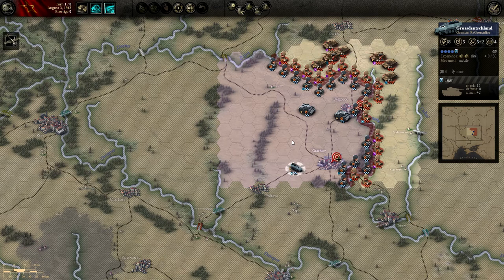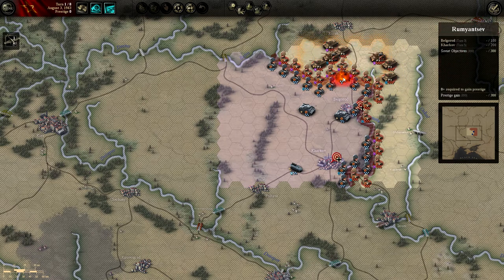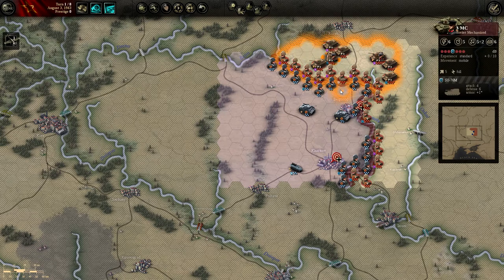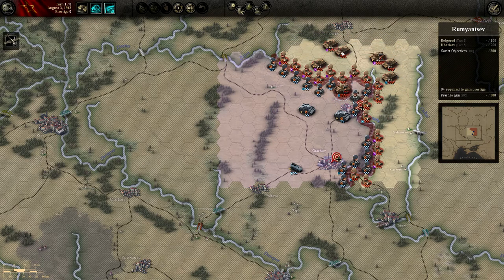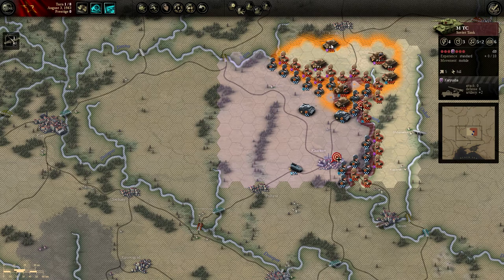Panzer grenadiers — you have to be careful with these guys. They've got Tigers with them: 12 attack, 8 defense. The first thing is to see if we can punch through somewhere. We have artillery and all these units so we'll do one-on-ones on all of them. Let's single one out — push him through, then bring up the rest. Now we have a good breach.